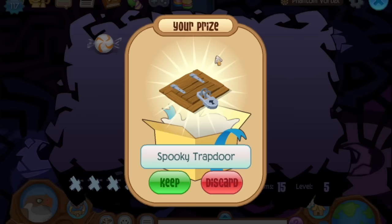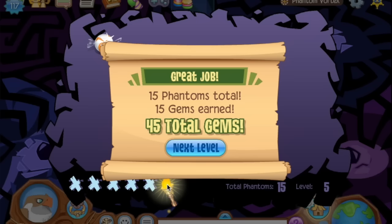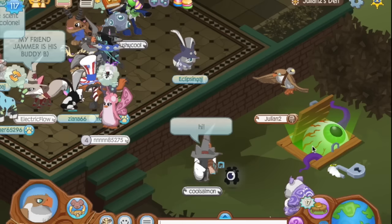Playing the PHANTOMS game! Actually gives you some really cool prizes. One of my favorites is this spooky trapdoor. A lot of people have probably earned it, but did you know that if you actually go to your den and place it and then click it, a little eyeball shows up from under it? This is definitely one of the most graphic things Animal Jam has added to the game, even though I think it's pretty awesome.